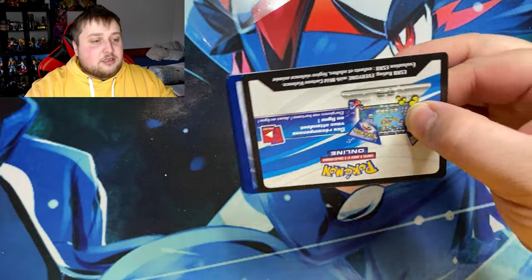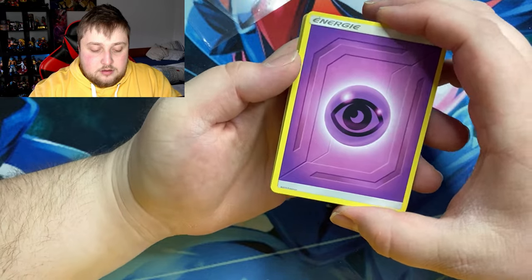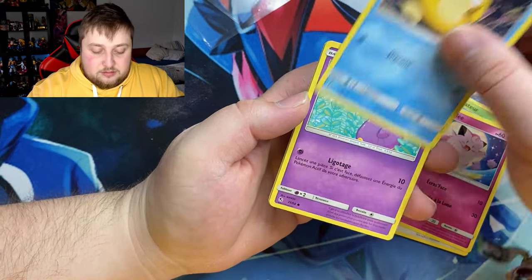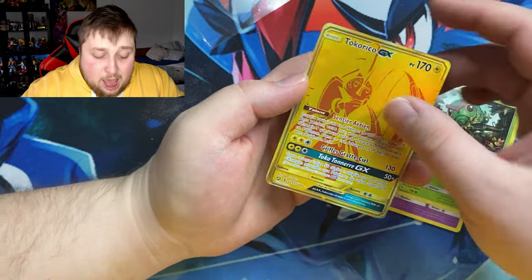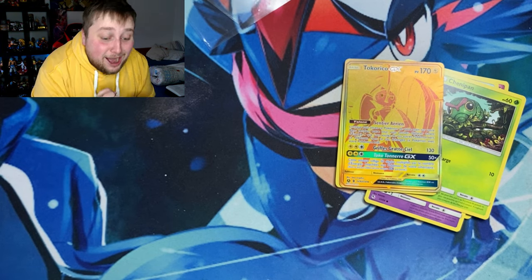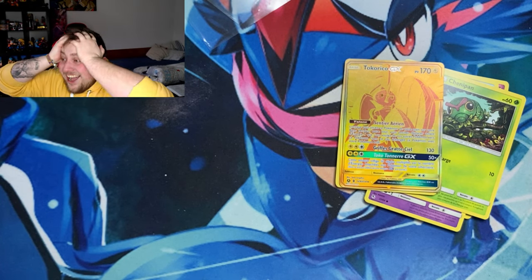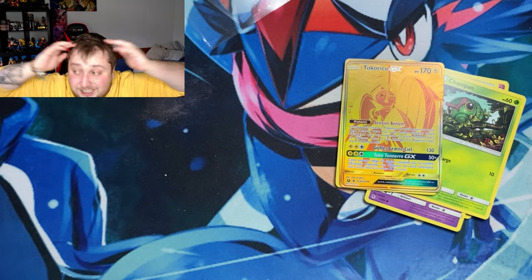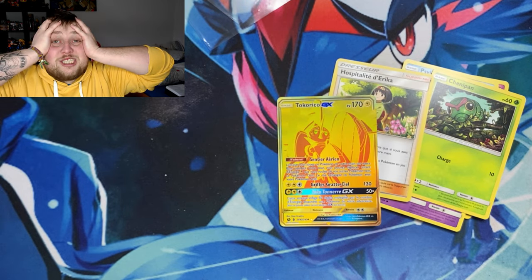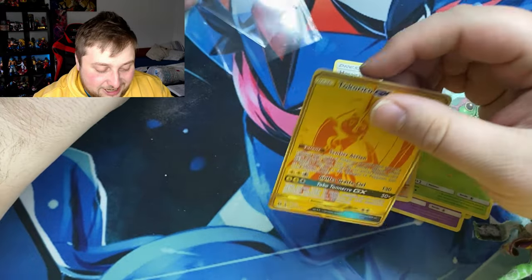Okay I gotta calm down. Last pack guys, here's the code. Four cards on the back. We have Psychic Energy, Brock, Koffing, Eevee, Psyduck in reverse — and oh my god! Tapu Koko GX gold! We struck gold again! We got Tapu Koko GX in gold! I am on my knees right now — I'm out of breath!